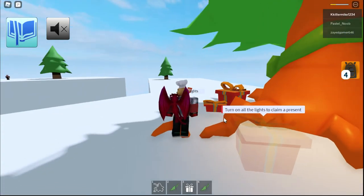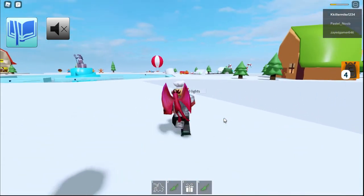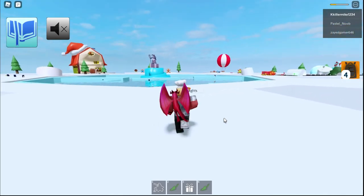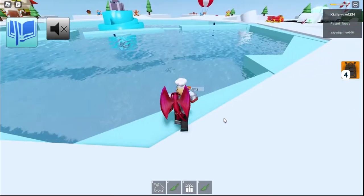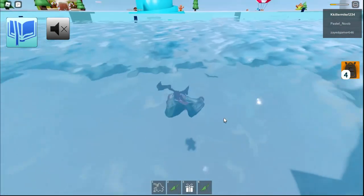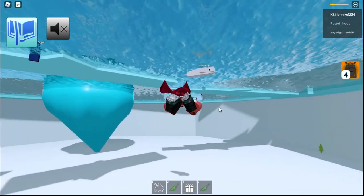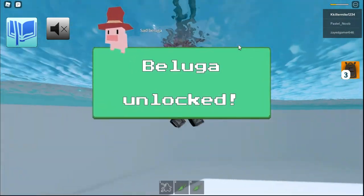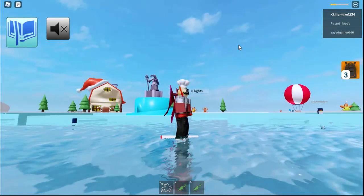Well, now let's go get the Balooja. So now let's go to the Balooja, which is in the water under the ice. It's a little bit tricky to swim under the water, but as you can see, there the Balooja is. We've given it the present, unlocked it, and now we have done it.